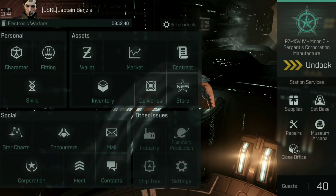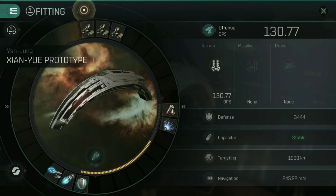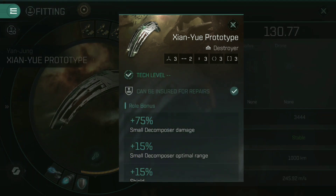Let's talk about the Shan Yu Prototype. If we go into the fitting menu here, you can see that even though I am not skilling into any form of the Decomposer skills, and ultimately the prototype itself doesn't have any bonuses for that kind of stuff, I'm sitting at a quite comfortable 130 DPS. It has three high slots, two mid slots, three low slots, and three of each of the rigs.